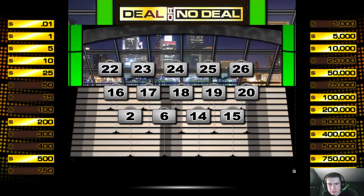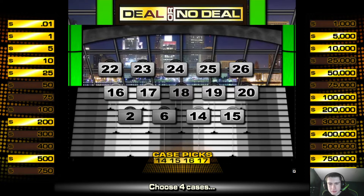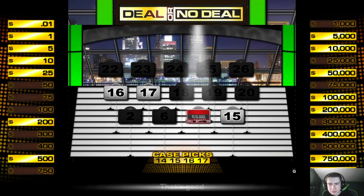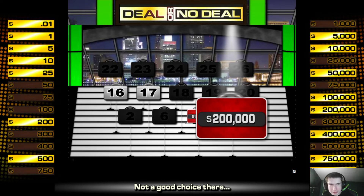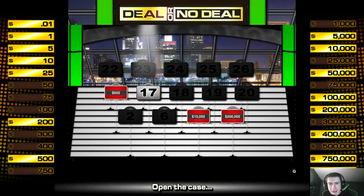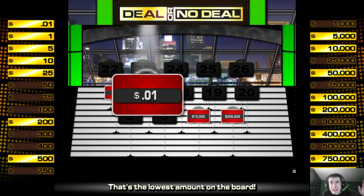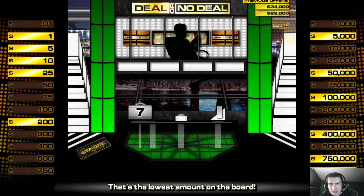4 cases to open: 14, 15, 16, and 17. Case 14 open — $10,000, okay. Case 15 open — $200,000. Case 16 open — $500, that's good. Case 17 open — one penny! One penny! Getting rid of that penny was important.